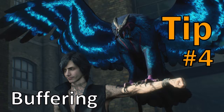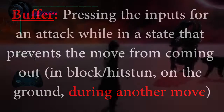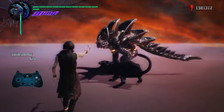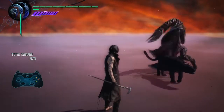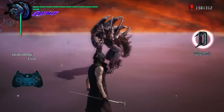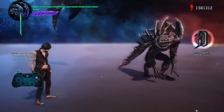Tip number four: buffering. Buffering is a technique used in fighting games where you input the action of the next move during the animation of a move that's currently happening, so the next move comes out as quickly as possible. This can be applied here specifically to Shadow's Hedgehog move. It's a fantastic move, but if you're sitting there charging with Shadow, he's not attacking and a brunt of your offense is missing from the fight. What we can do is use this buffering technique during moves with a longer animation — hold down the attack button, initiate the attack, and Hedgehog will be charging so that as soon as Shadow finishes, it's ready to go.